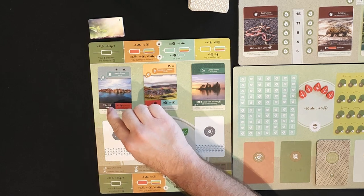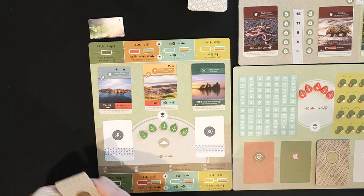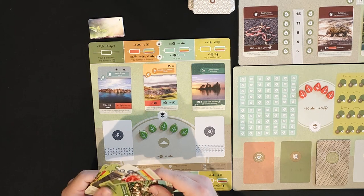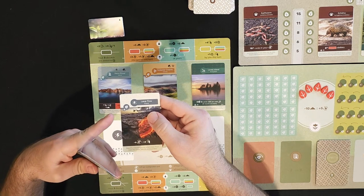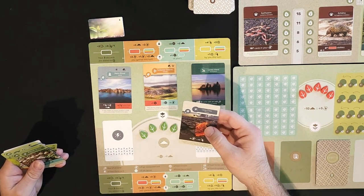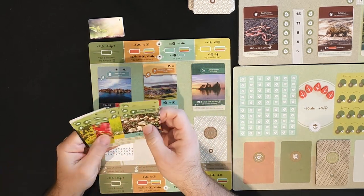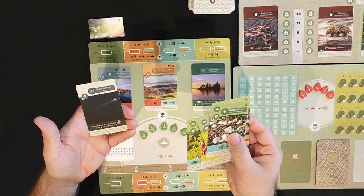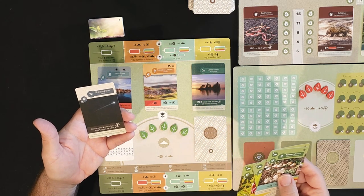The first thing I'm going to do is draw seven cards, then compost four of them. I'm already not liking this one because it's got negative three victory points — definitely composting that. Here we have an event card — these are played anytime. It says draw the top three cards, keep one, return the other two.